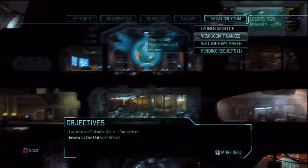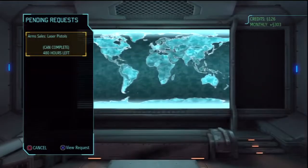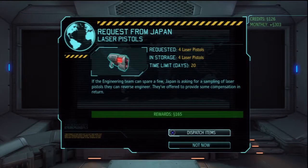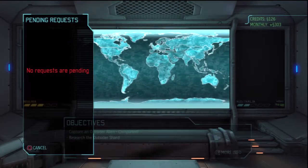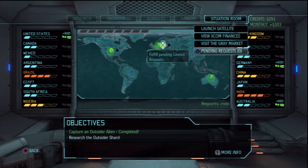Let's go to the situation room and complete the request. Let's hope the Japanese troops are able to stand their ground without cauterizing themselves in the process. Now we get some extra cash — nice! So now we could buy another weapon for another soldier if we wanted to.